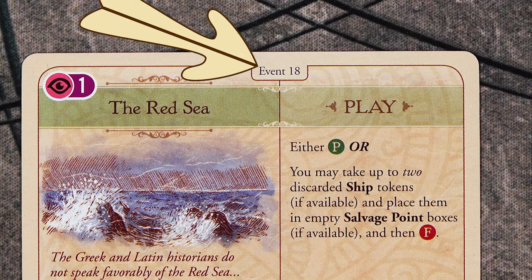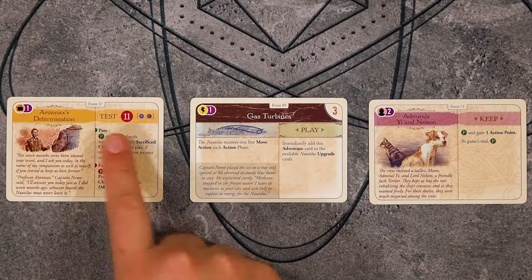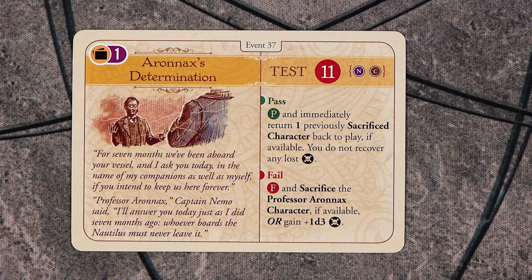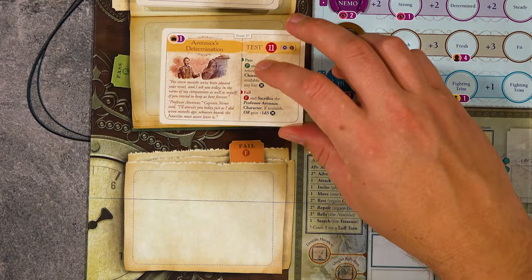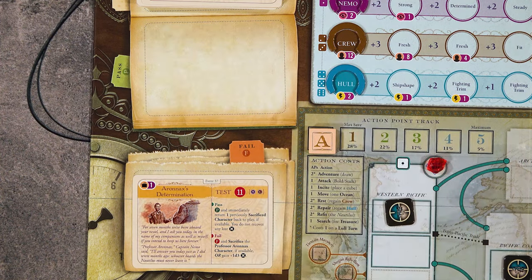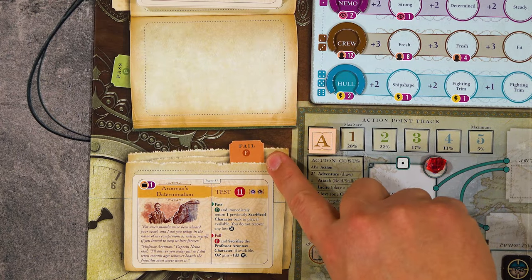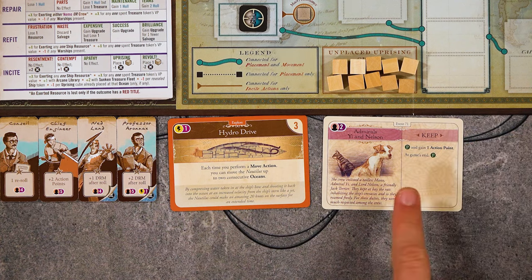When you draw an adventure card, it is pretty much always going to be some kind of event. Event cards come in three forms: test cards, play cards, and keep cards. Once you resolve the cards, they will usually have a green P or a red F. If you have the green P, the card will go into your pass pile. If you end up with the red F, it will go into your fail pile. The main difference is that cards in your pass pile will score at the end of the game, whereas the fail cards won't. When you draw a keep card, that card will go down into your tableau. These cards are often good, though they can be bad. Most of them will have some kind of condition that you will need to meet to fulfill them.